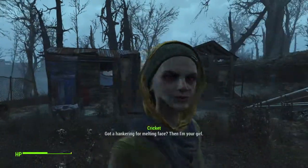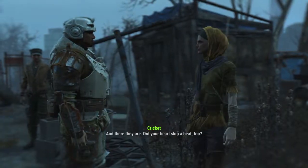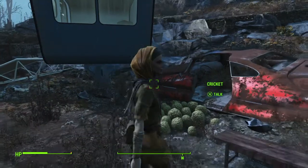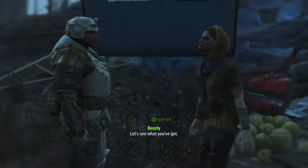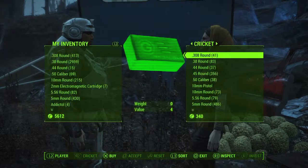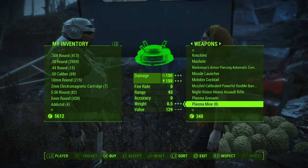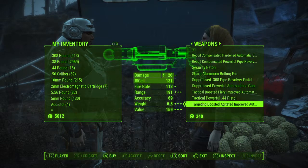You want to talk to her and go to her. Of course, she might say she doesn't have anything right now. Just click something — and you want to go to weapons. Around the bottom you'll see something called Spray and Pray for like 2,000 to 2,500 caps, however much it costs for you. And you would want to buy it.